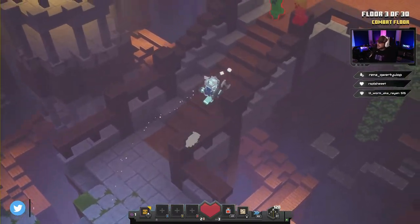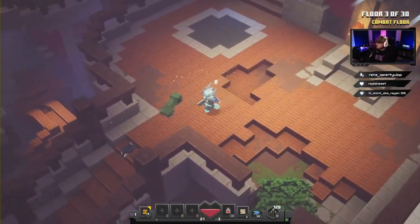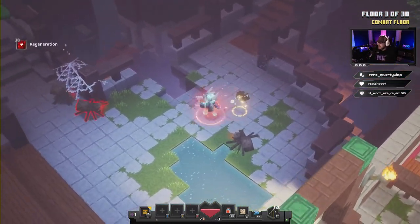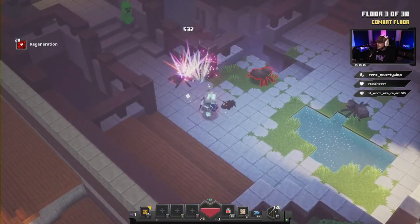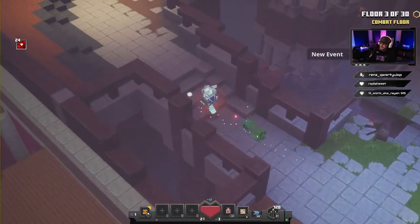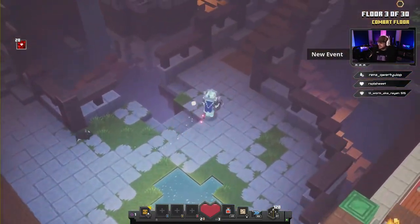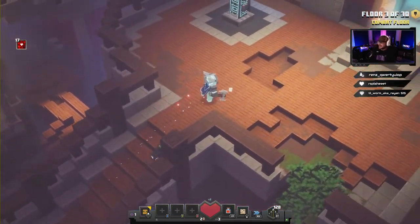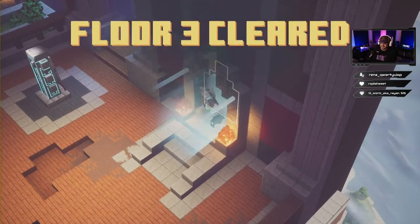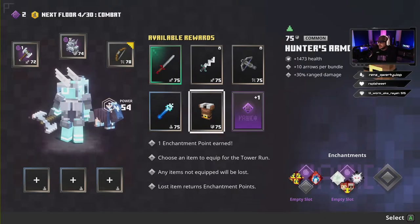Snowball is one of the most important things on the harder levels. Around floor 24 you're gonna run into a whole bunch of the King's Guards — the big guys with the shields that hit super hard and can hit you from far away. The best thing to have is Snowball because you actually stun them and they stand still. Round three completed, super easy!